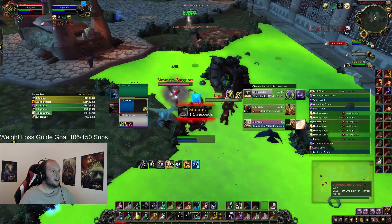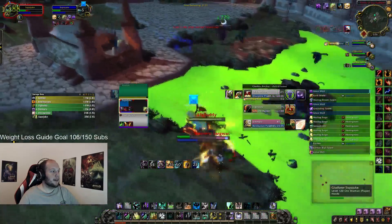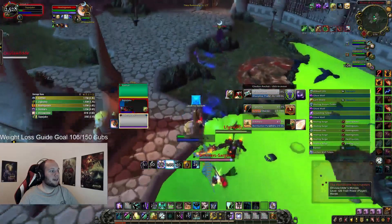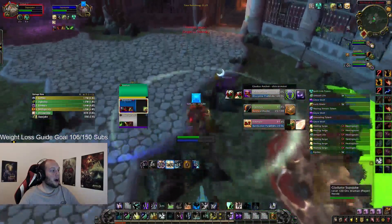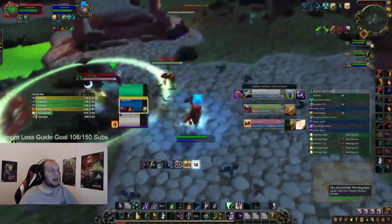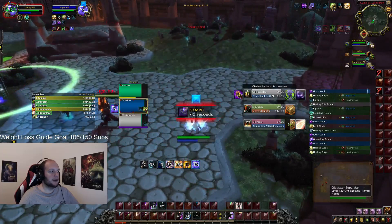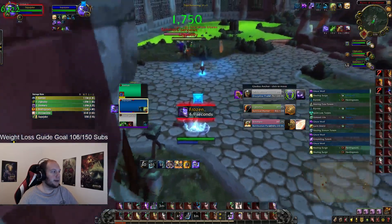Once again, I've noticed that they are going after me a lot more as the primary target, so I use Ghost Wolf. Running the Azerite Trait Pack Spirit and the Honor Talent Spectral Recovery makes my Ghost Wolf more potent than any of my other heals in regards to recovering my own health bar.